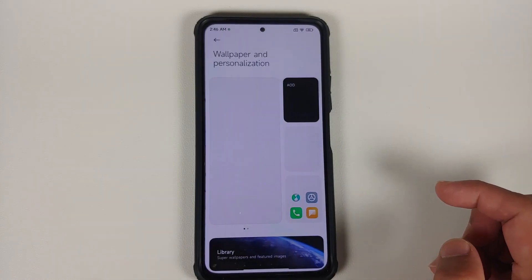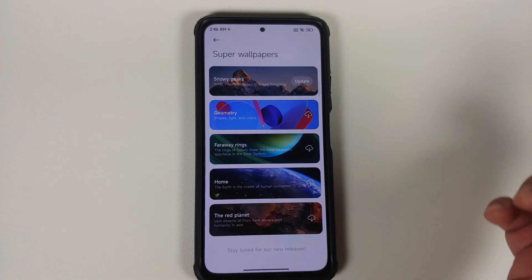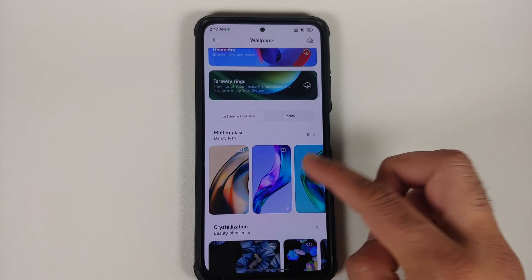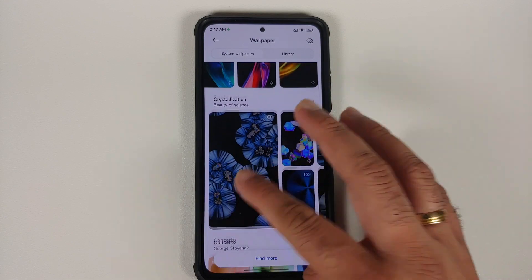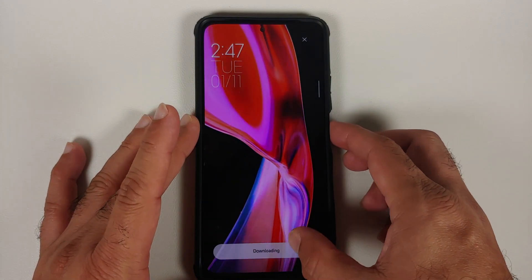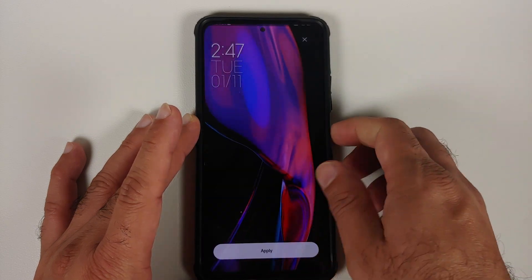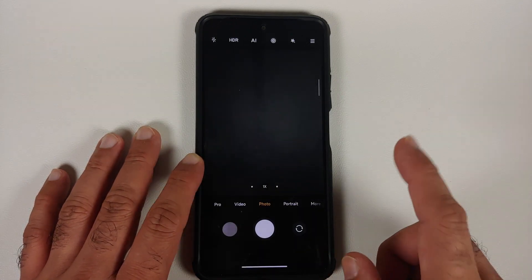For wallpapers, go to Settings > Wallpaper and Personalization > Library. No new super live wallpapers have been added, but you do get some cool new live wallpapers including Molten Glass and Crystallization. For non-MIUI users who want these wallpapers on any Android device without rooting, there's a video linked in the description.